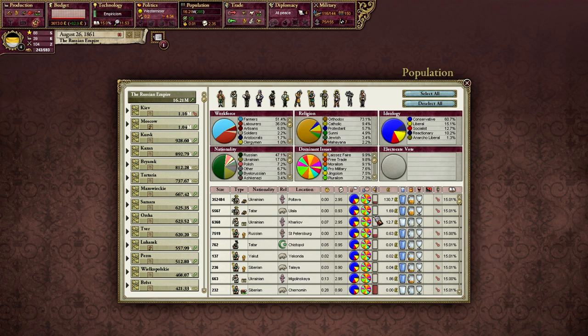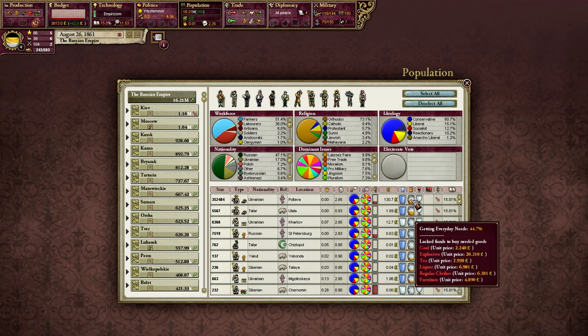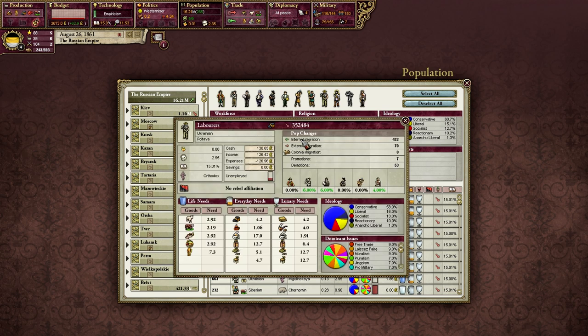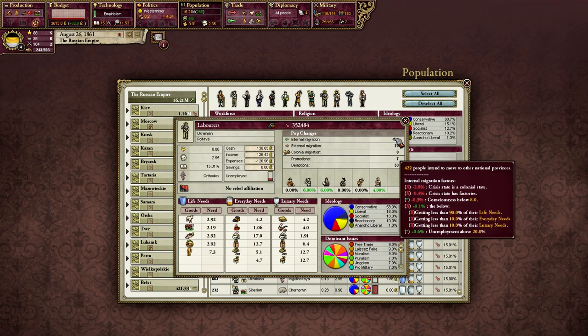Let's take a look at exactly what's going on. First off, 100% are getting their life needs, so that's not the problem. 44% are getting their everyday needs and 10% are getting their luxury needs. They're not starving to death, but we do see that 27% of them are unemployed. Let's click on the pop and see exactly what's going on. Looking at internal migration, 422 people within this pop moved to other national provinces, and we can see the different factors that played into that.